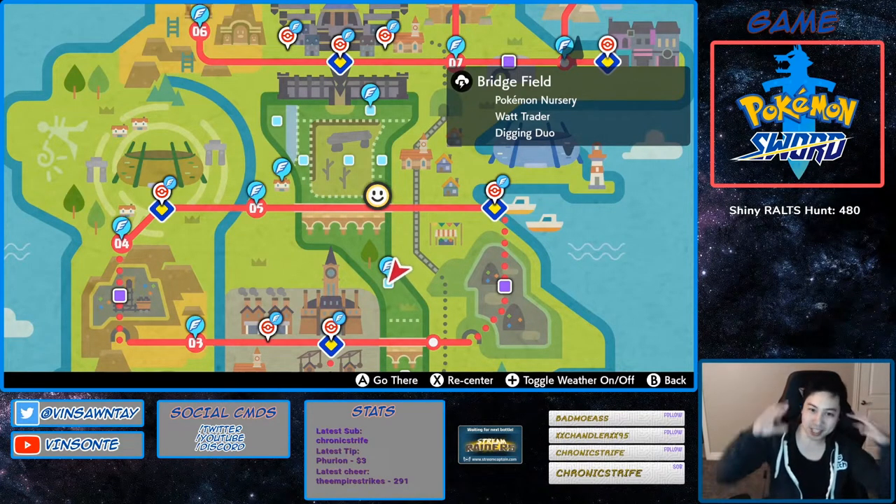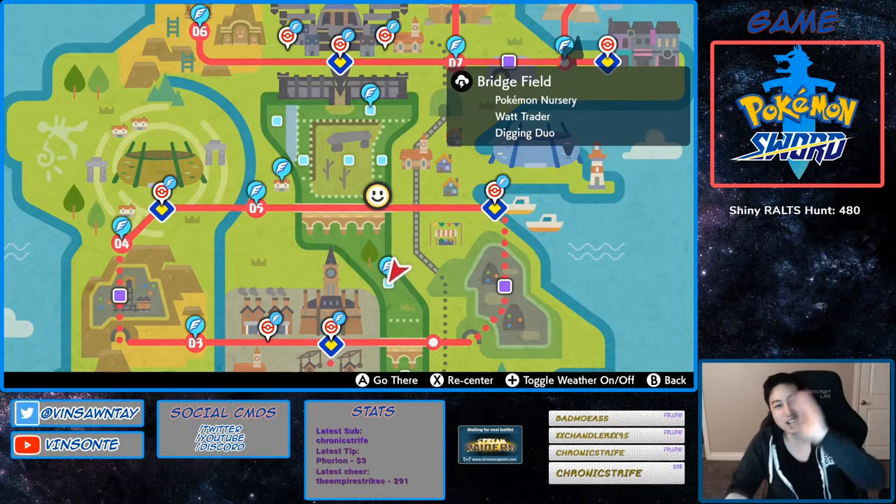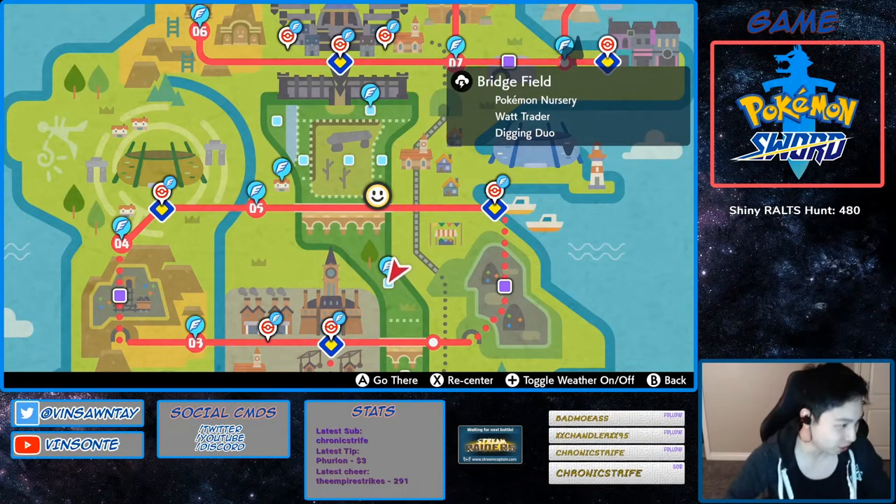Since I have Pokémon Sword, I can't actually show you me catching it, but I will at least show you where it is on the map so you can go to that Den. It's a purple beam — Den 43. But first of all, let's go over the moves.